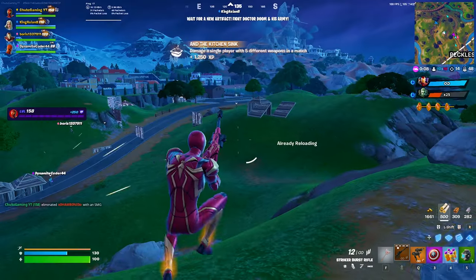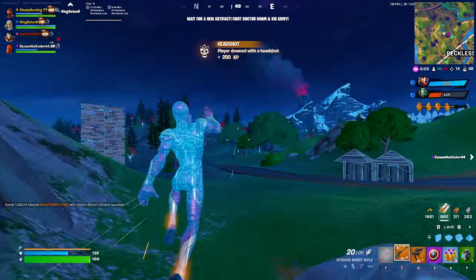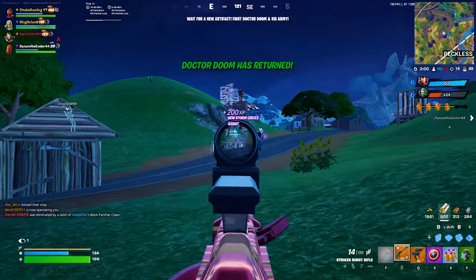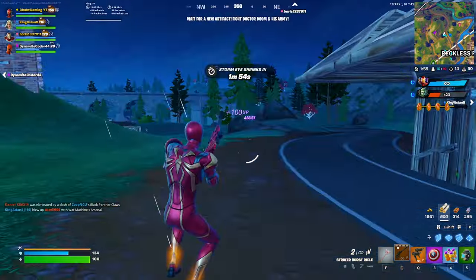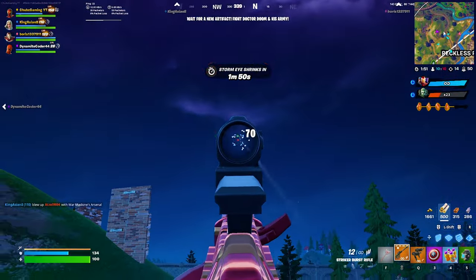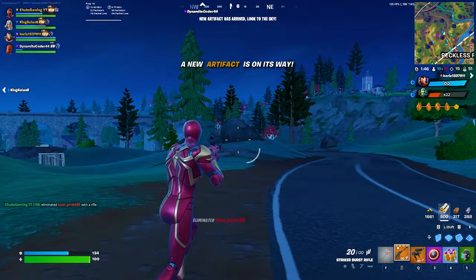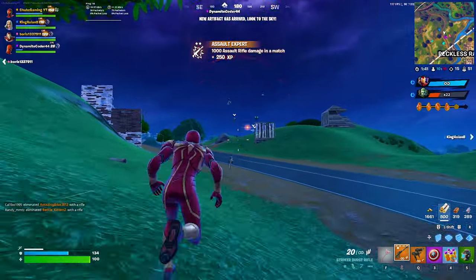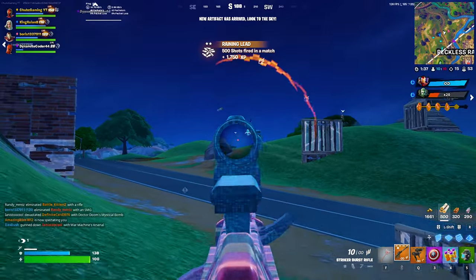Coming in at number seven I put the Captain America Shield. I gotta be honest — I have a love-hate relationship with this weapon. There are times I pick it up and do a lot of damage to enemy players, especially if they're all bundled together in squads, because it can ricochet off of them. And there are other times where this weapon just does nothing for me and doesn't block anything like it's supposed to. This weapon does have aimbot, however Epic nerfed it so you actually have to aim a little bit closer to the enemy for the aimbot to kick in.